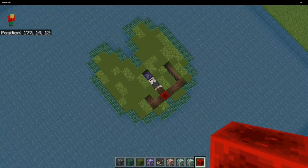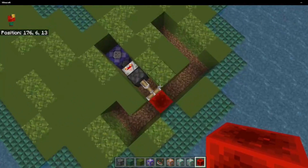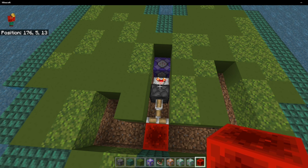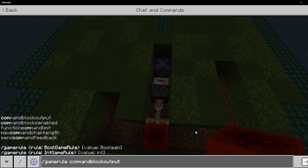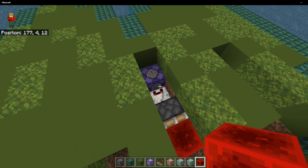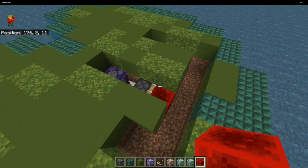Then grab yourself a piston as well as a block of redstone. What this does is it detects the player, so whenever I get close you will see that it does extend the piston. The next thing you're going to do is type into the chat: /gamerule commandBlocksEnabled false. This is just so you can work with the command blocks without having to worry about the piston pushing it forward.